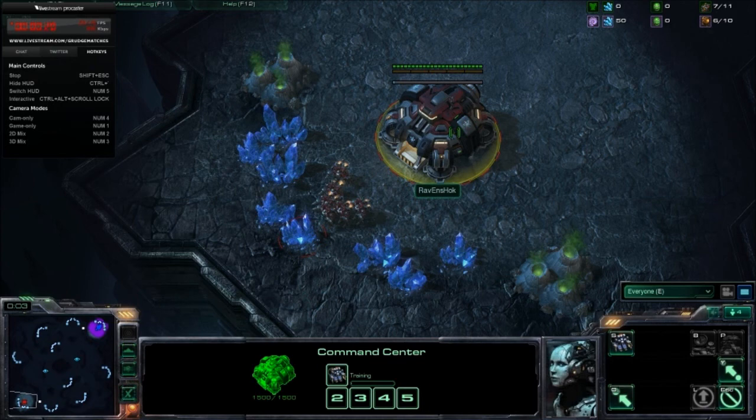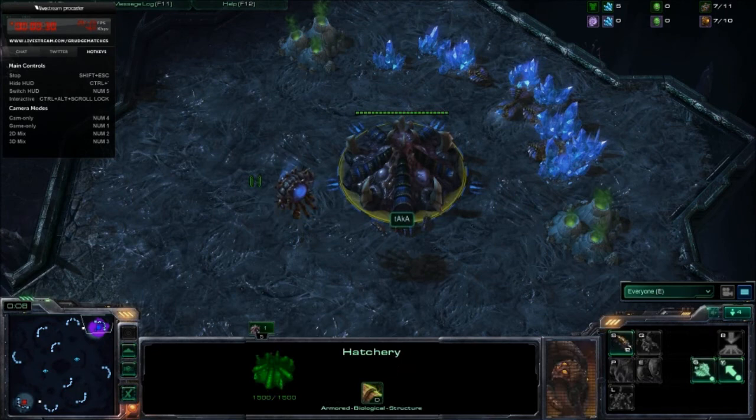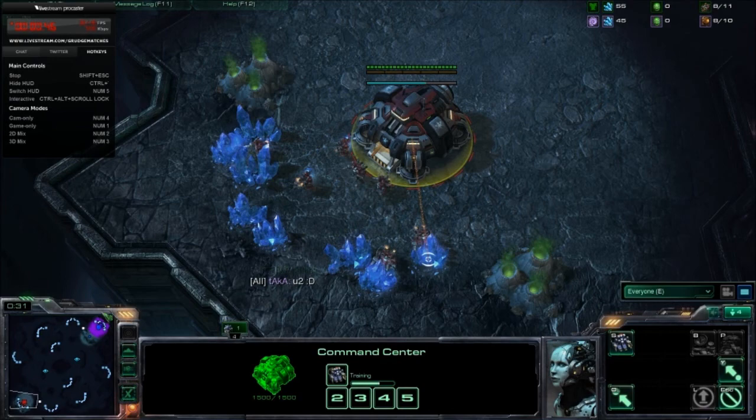Ravenshock has chosen Zelnaga Caverns as this map — a very interesting choice. This map is very large and it's harder for Zerg to take its natural expansion, and it's much easier for a Hellion to squeeze through the back entrance to burn up some drones. I'm thinking this was a very good choice by Matthew Joe, plus it's much easier to one-base as Terran than as Zerg. Either way, I'm really liking this choice.